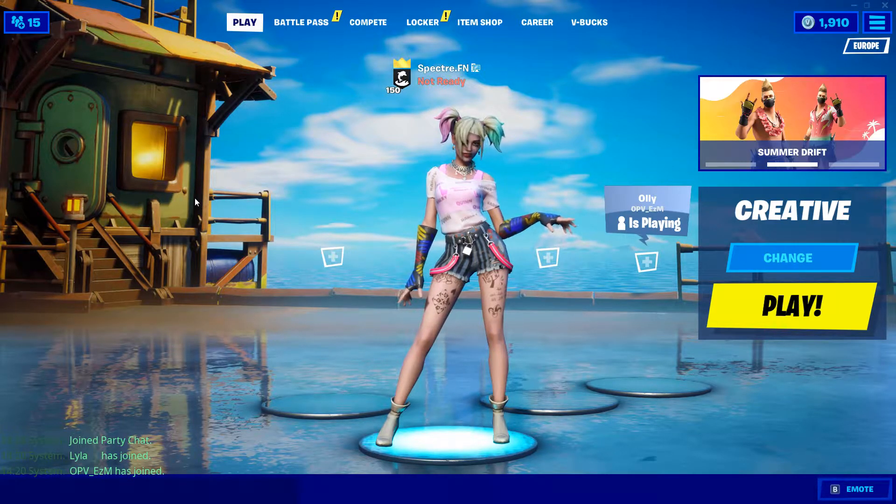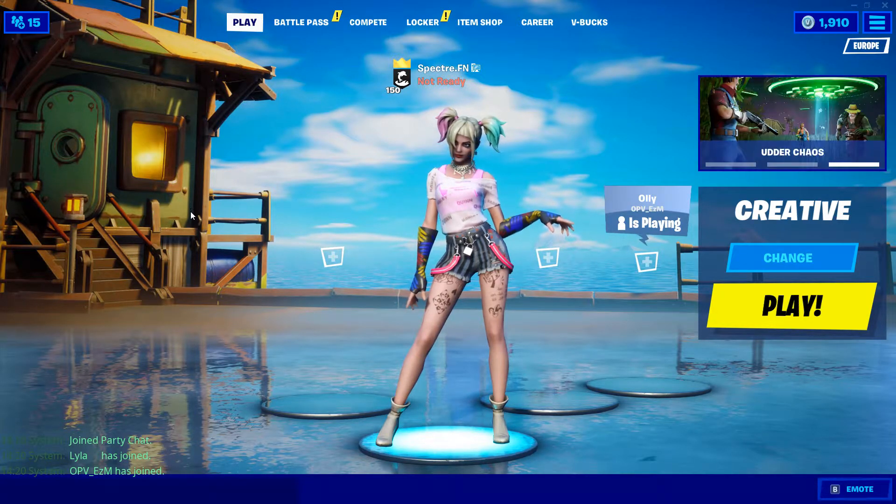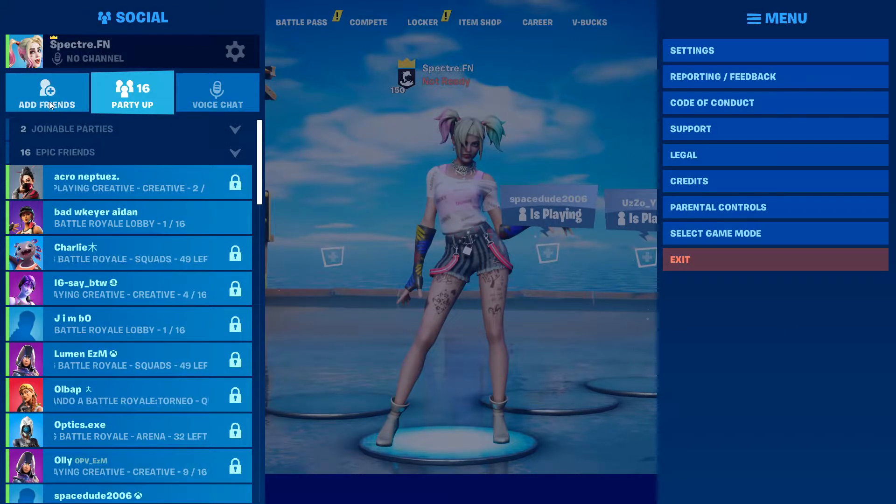Go onto your phone and install Fortnite if you haven't already. Once you've done that, you have to make a new Fortnite account. Then go on your main account and friend the account that you just made.